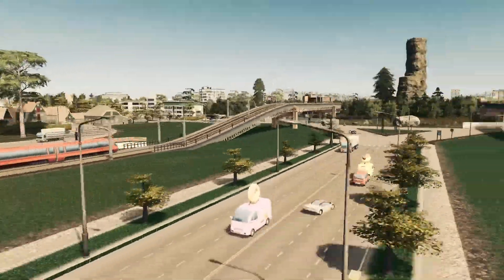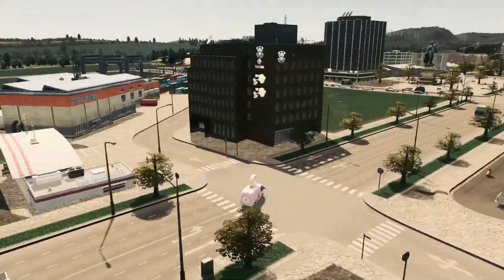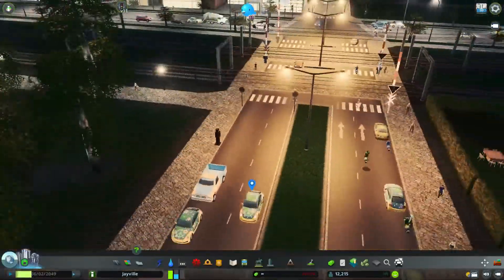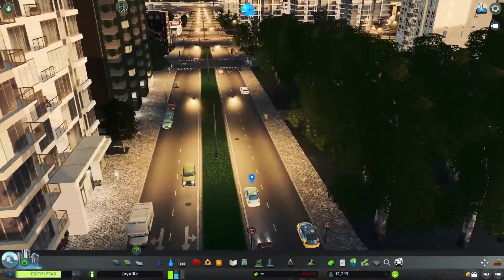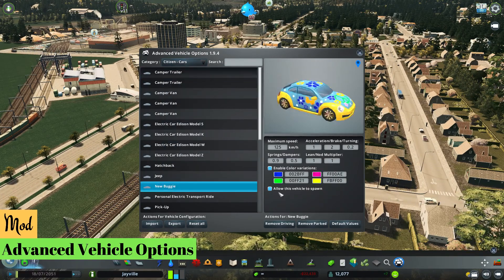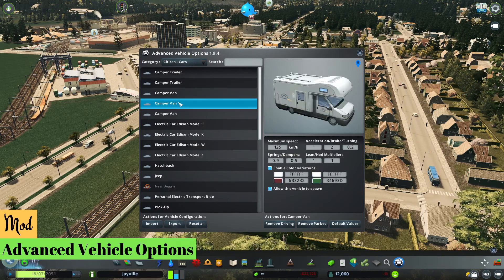Vehicles in Cities Skylines seem more like from a Disney cartoon than from a realistic city simulator. Changing the appearance of the cars can add a lot of realism into the game. You don't need to download hundreds of car assets in the Steam Workshop to get that feeling. Most of you are probably aware of this mod, Advanced Vehicle Options. Let me show you the idea of this mod and what I personally do to make traffic a little bit more realistic.